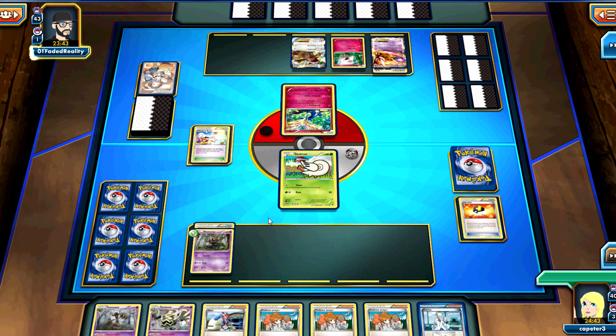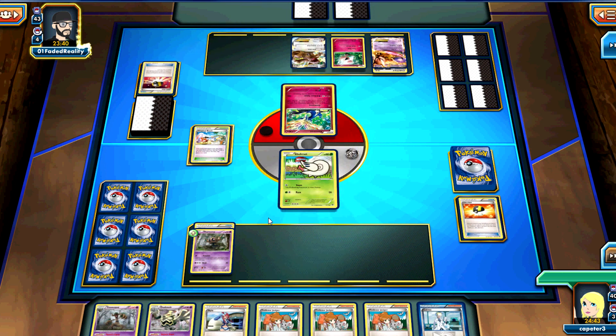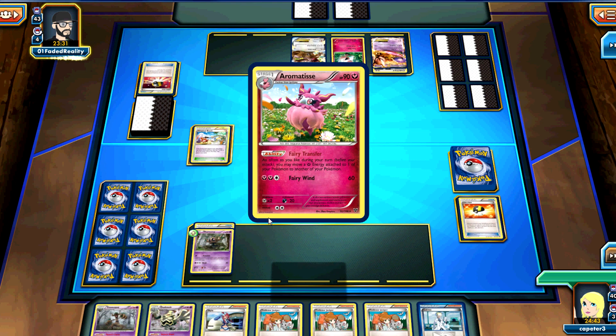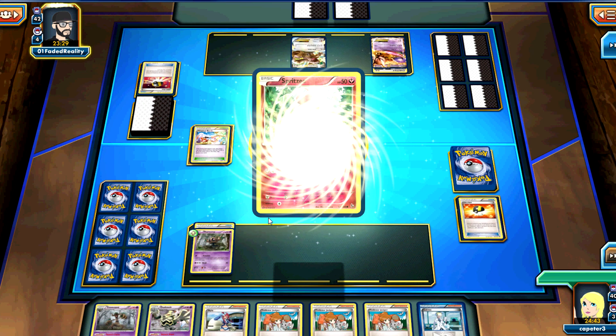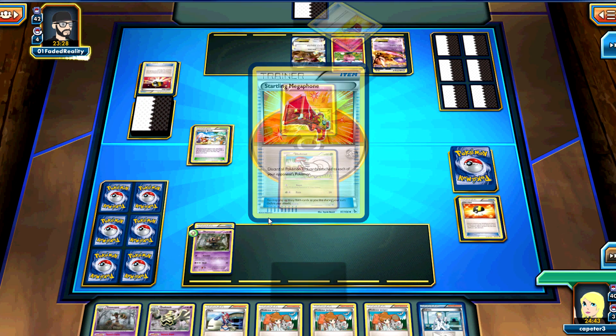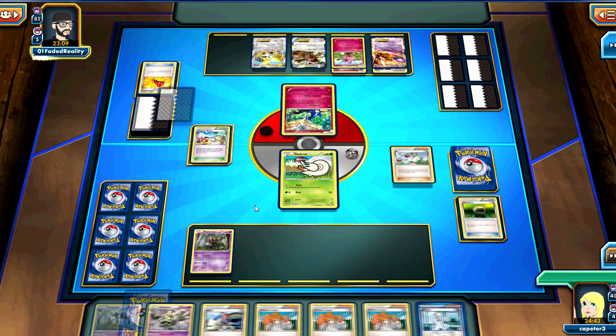He didn't have a Fairy Energy in hand or he would have attached it to his active, so he attached a Double Colorless Energy to his Mewtwo. And Ultra Ball, probably for one of the Romitus. He had a very strong turn one - he got the Spritzee out, got the Xerneas out, and his last card in hand is Jirachi. He decides to go for the end.